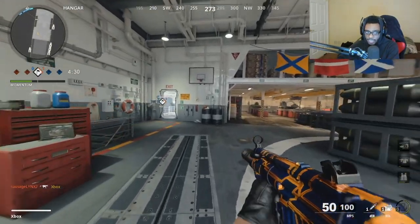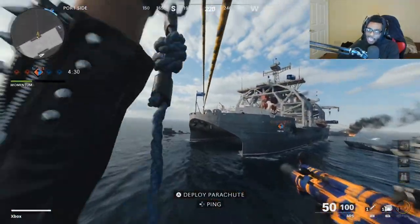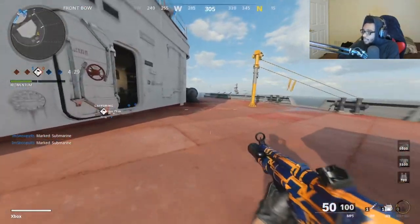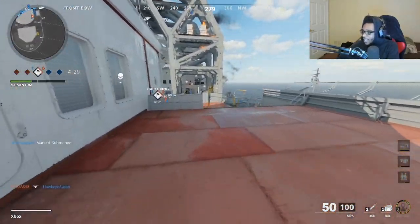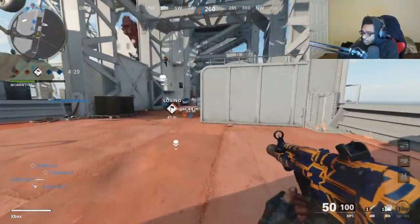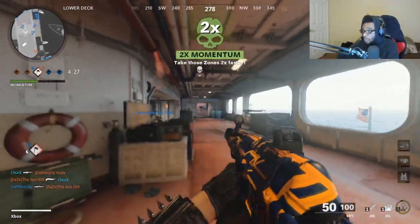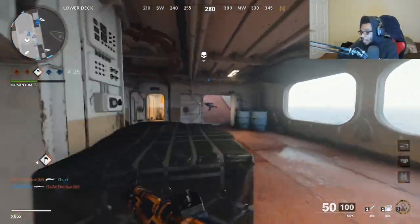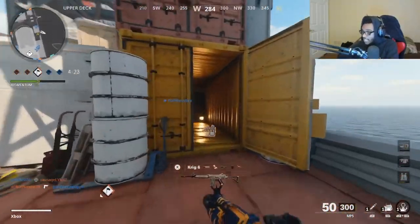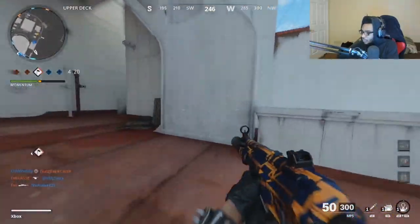I made a mistake — I should have stayed on the staircase and waited for them to run around the corner, but instead I got a little ballsy and paid the price. I respawn on the right-hand side and rotate back underneath to stop enemies from pushing my teammates back and causing us to lose map control. I check middle to make sure nobody is sniping my teammates or trying to cap the flag.